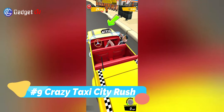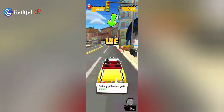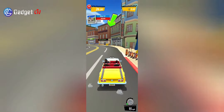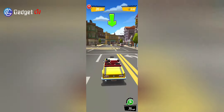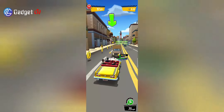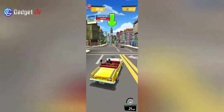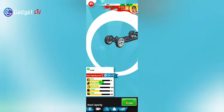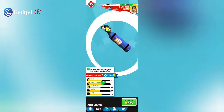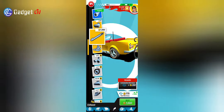At number 9 we have Crazy Taxi City Rush. If you are looking for a racing game with one-touch driving controls, then this is it. Here you are not racing against other cars but against time — as a taxi driver, it's your job to help your passenger reach their destination before time runs out. The game looks lively with lots of people and cars on the map, and you have to avoid hitting them so your passenger doesn't arrive late. You can purchase new taxis, upgrade parts as you level up, customize your taxi, and unlock new drivers with special abilities.